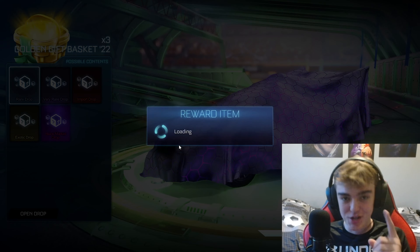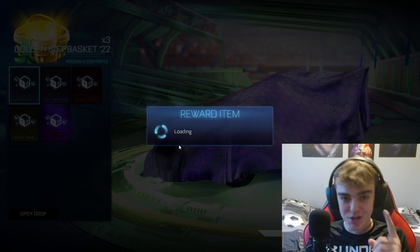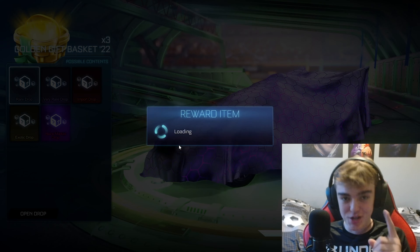Moving on to the golden gift basket - I don't think I've actually opened any of these before. We do get an import octane ZSR skin, not too great, but an import is an import. I want to call out that I bought all of these with my own credits - this has come out of my Rocket League account, I'm not using a mod. Please do subscribe and turn on post notifications if you want more golden crate openings. We get an exotic - it's going to be orange infinium wheels. Infinium is an underrated wheel, I actually love them.